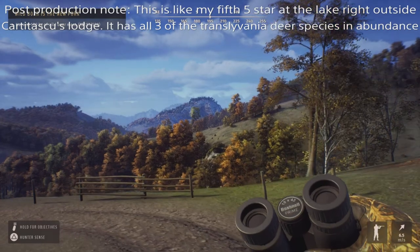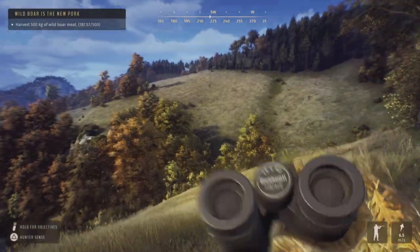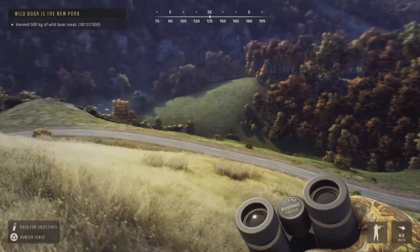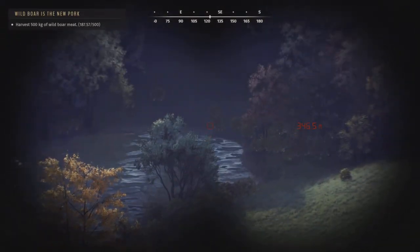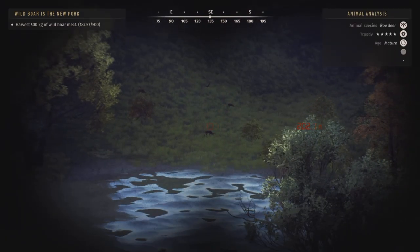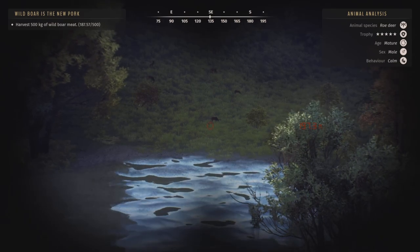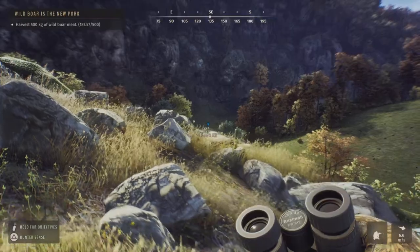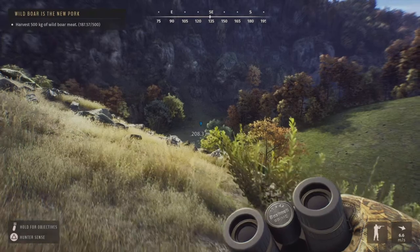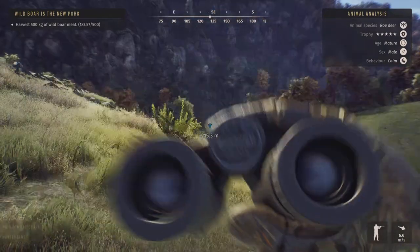Would you believe that this clip too takes place right outside a cabin — truly groundbreaking. I like how you can tell exactly when I processed that it was a five-star, because I had no idea this guy was here beforehand. And here is where the 7mm becomes useful — it can take down most of the animals that the .308 can, so I can still use it on other game.